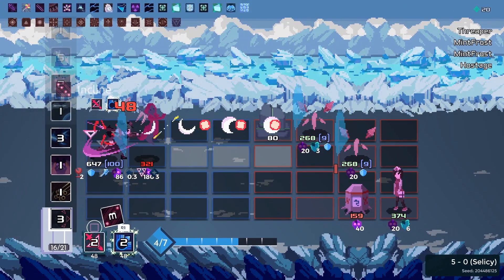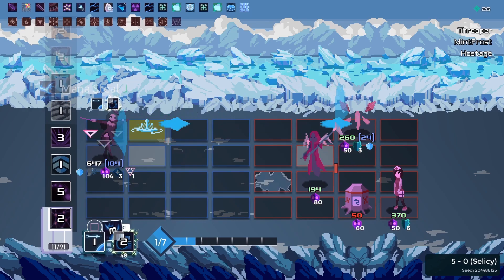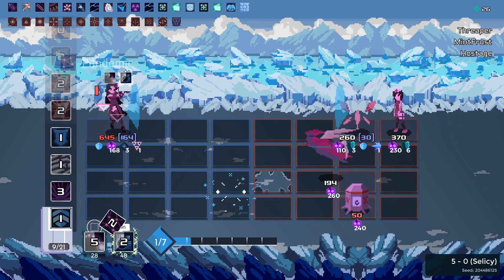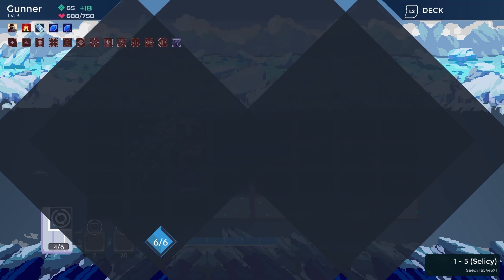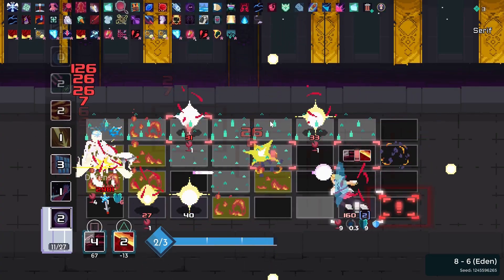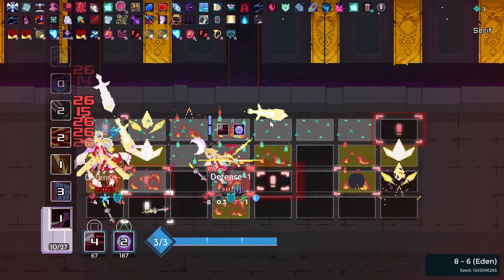One of the primary gameplay mechanics in One Step from Eden is to move your character around the unique 4x4 grid. You are constantly adjusting your positioning to fire spells and more importantly dodge attacks. To win battles without the enemy landing a single hit, or evading complicated, seemingly impossible to dodge patterns, comes from many hours of playing and learning the game.